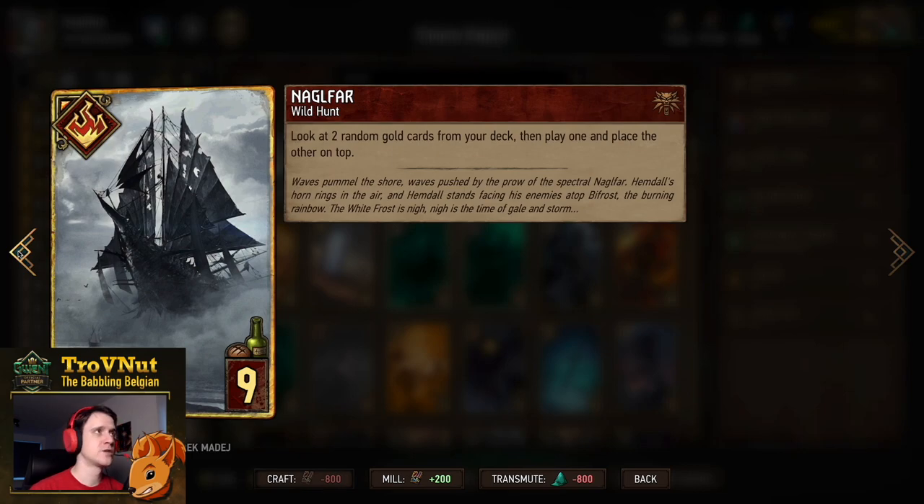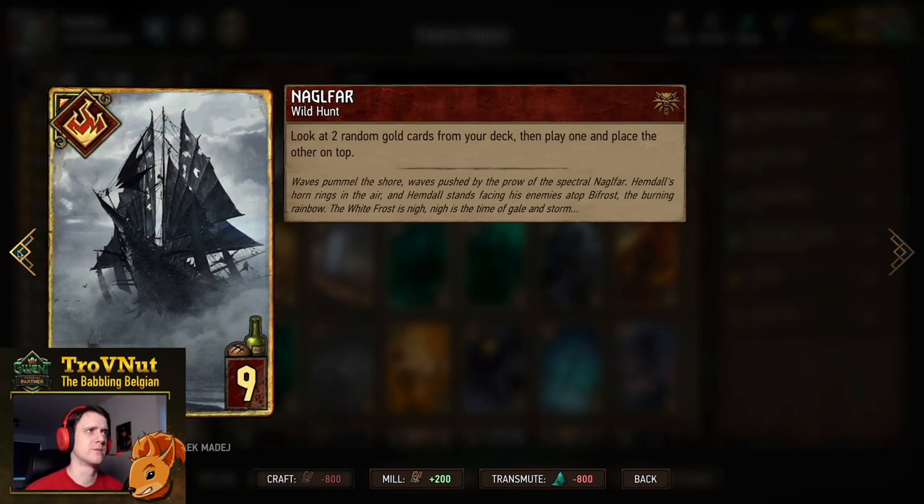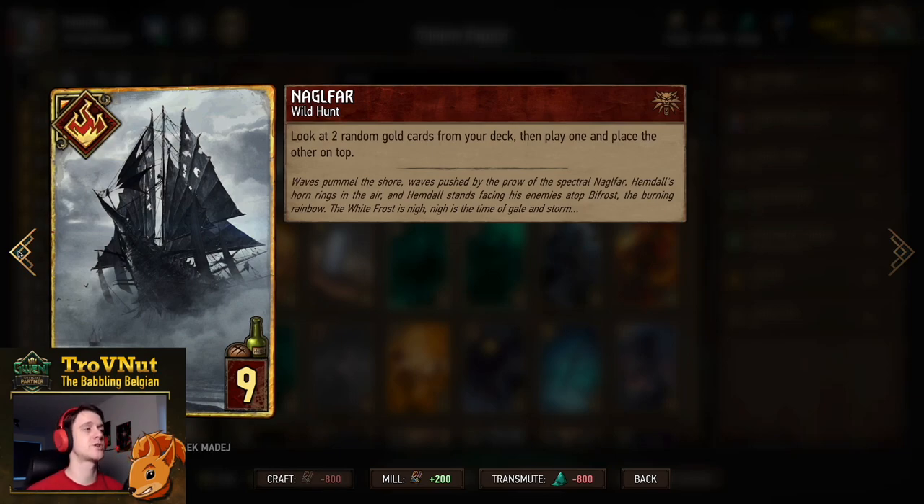Then we have the Naglfar, our final tutor card — a Wild Hunt special card where you look at two random gold cards from your deck, play one, and place the other on top of your deck, guaranteeing your next draw. If you play Naglfar before Imlurith, that also means you know which card you're going to draw, which can come in handy as well. Just a very good tutor card for monsters.